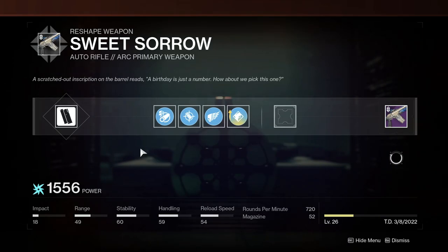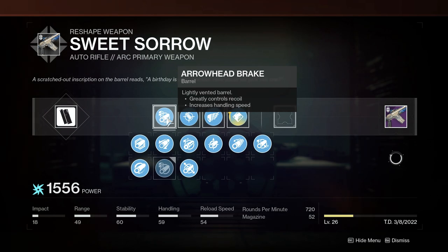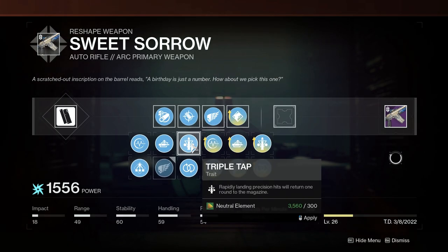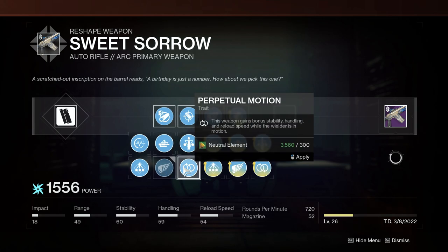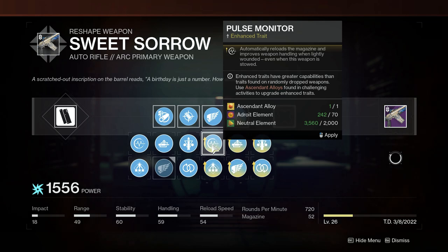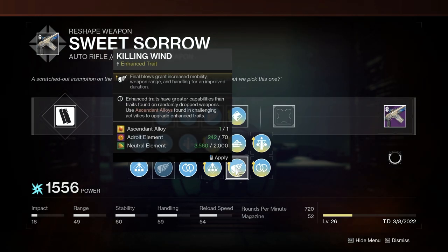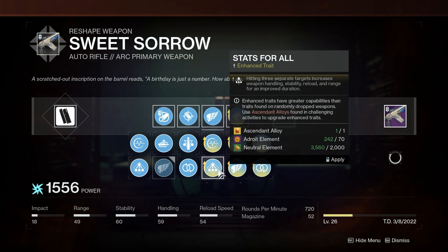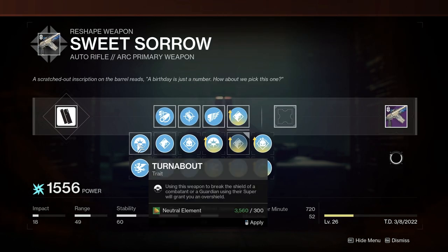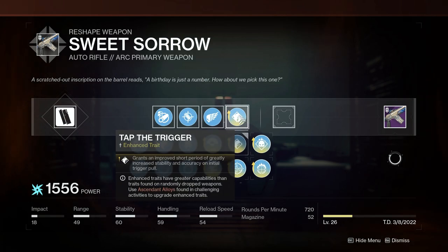I've been rocking a range masterwork with Arrowhead Break for that plus 30 recoil direction and Accurized Rounds to bump that range stat even more. Now for the next perks, keep in mind that there are regular perk options and also the enhanced versions of those perks. Most enhanced versions will typically give increased durations to whatever benefits they provide; others may also include minor stat bumps to the weapon's base stats.